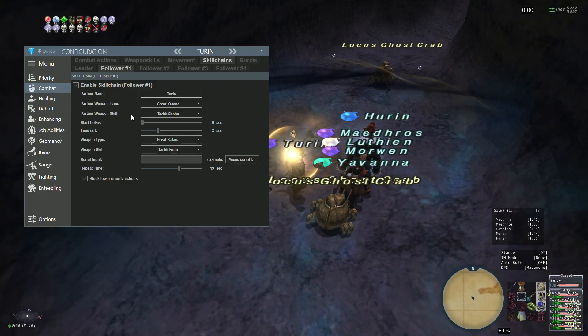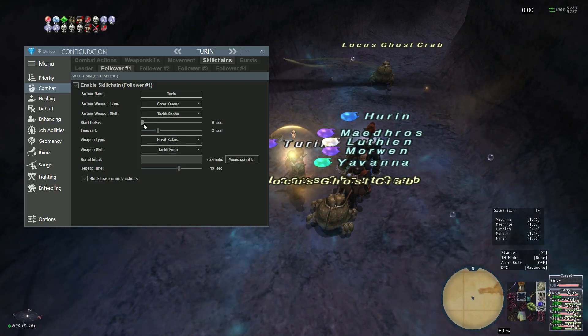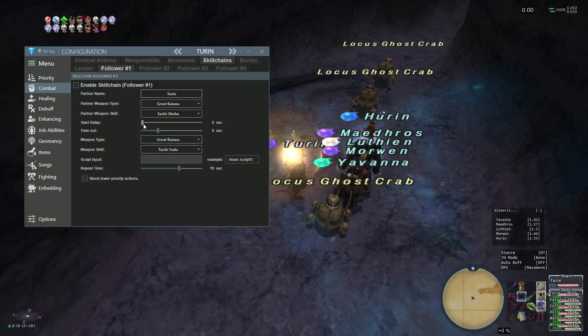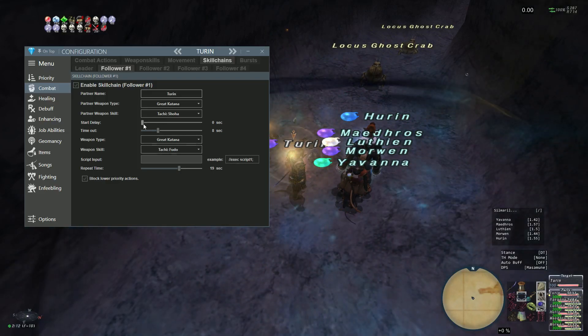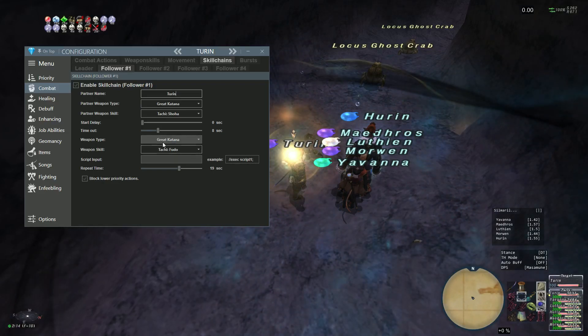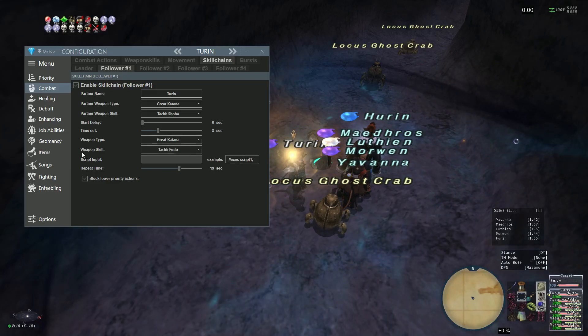As a solo, you don't need a delay because there's a built-in 2.1 to 2.2 second delay from a weapon skill — that's built in enough. You can leave that at zero. Eight seconds is reasonable, plenty of time. Down here is your actual weapon skill — you're going to be doing Fudo.